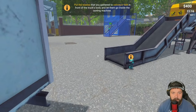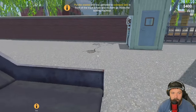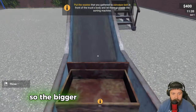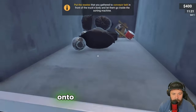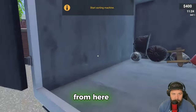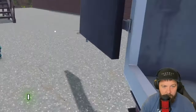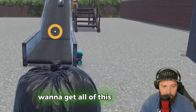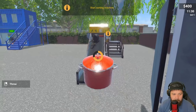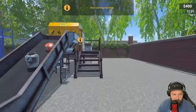Put the waste you gathered onto the conveyor belt at the front of the truck's body and let them go inside the sorting machine. The bigger items we put down onto the conveyor belt - we should be able to do this pretty quickly. I want to get all of this lot out first before starting the sorting machine, just because I think it'll be easier.